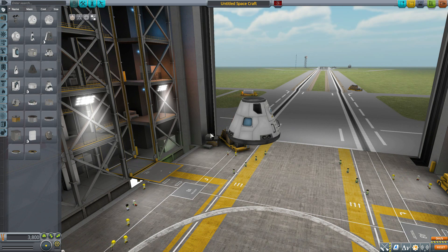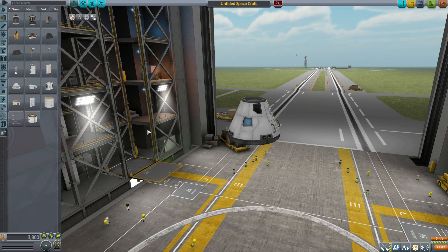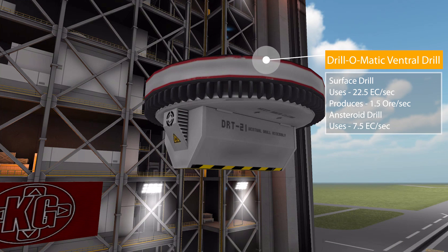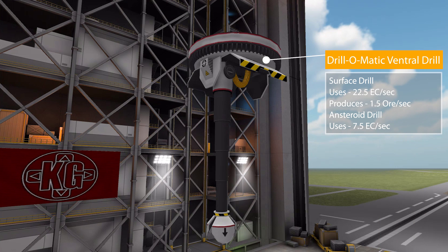Let's grab a Mark 1-3 for size comparison, then head down to the utility category where we have our one and only part: the Drill-O-Matic Ventral Drill. It is of course a drill which will produce 1.5 ore per second, with electric charge at a rate of 22.5. It is also an asteroid drill with a power consumption of 7.5 electric charge per second, along with various heat stats.